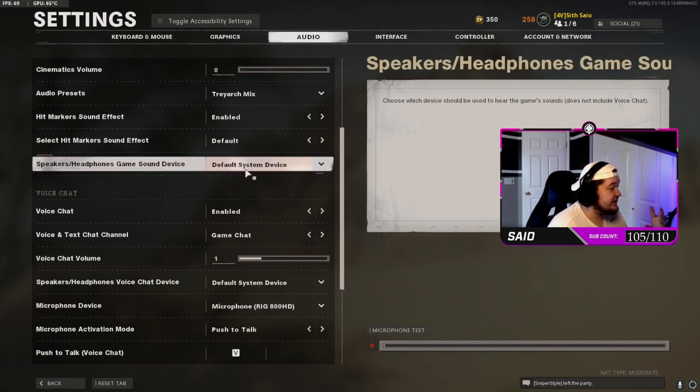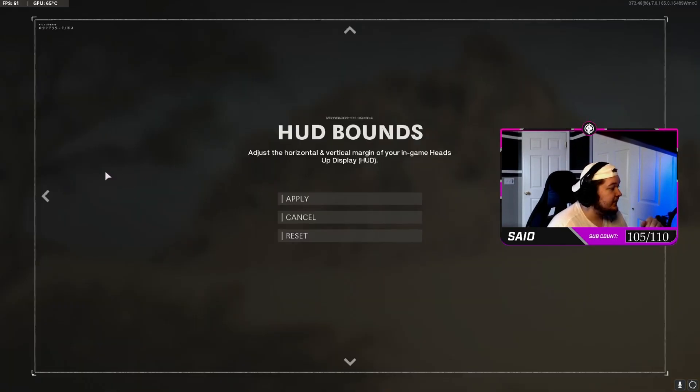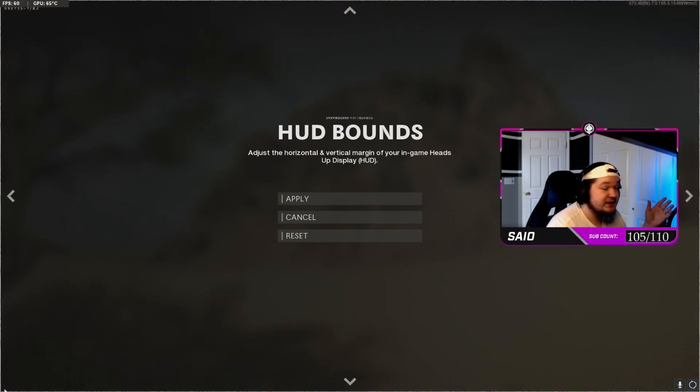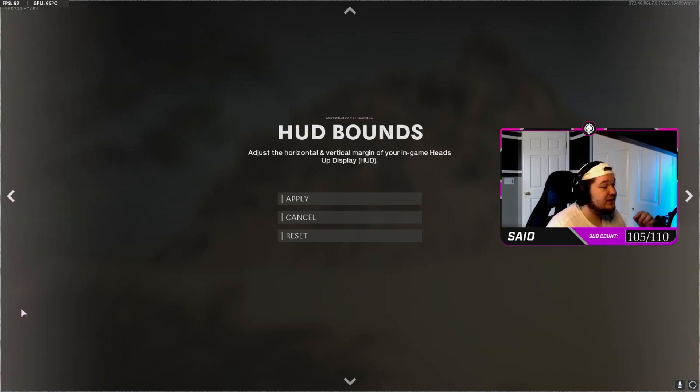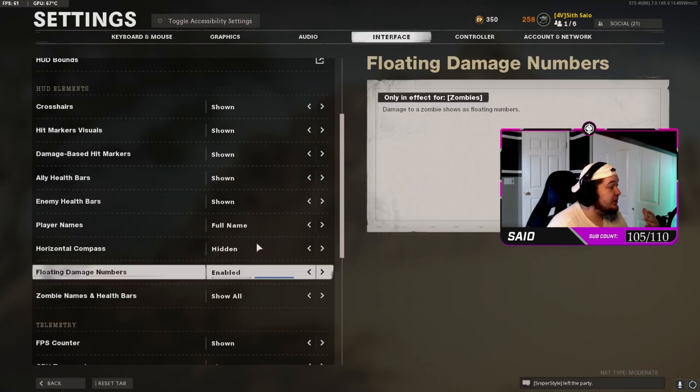Everything else on audio is default. For interface, this is a big one that not a lot of people know about — when you go into interface, go to your HUD bounds. This controls whether the game UI is scrunched in or spread apart. If you leave it spread out, your kill feed ends up in the bottom left corner of the screen. If you have an editor, they will not like this because the kill feed will zoom off screen during pan and crop. Every time you're trying to hit a clip, make sure your HUD bounds are all the way in — I've been told this by editors and leaders many times.